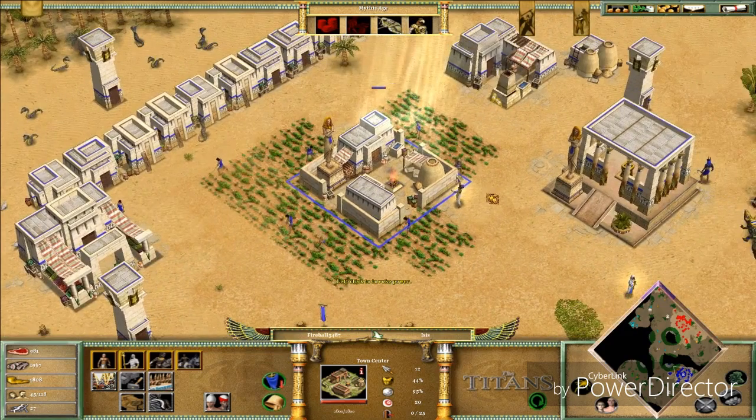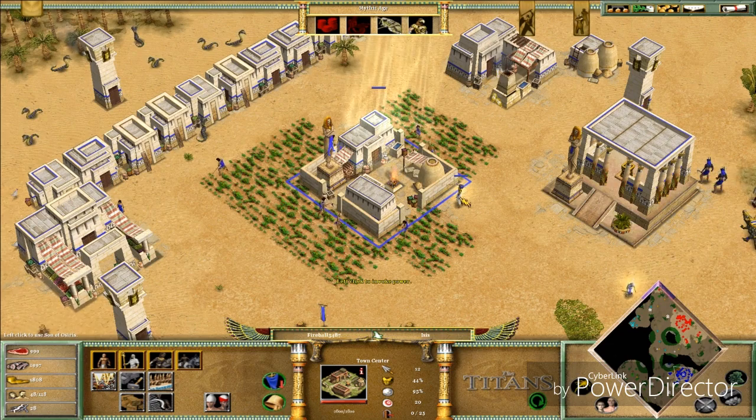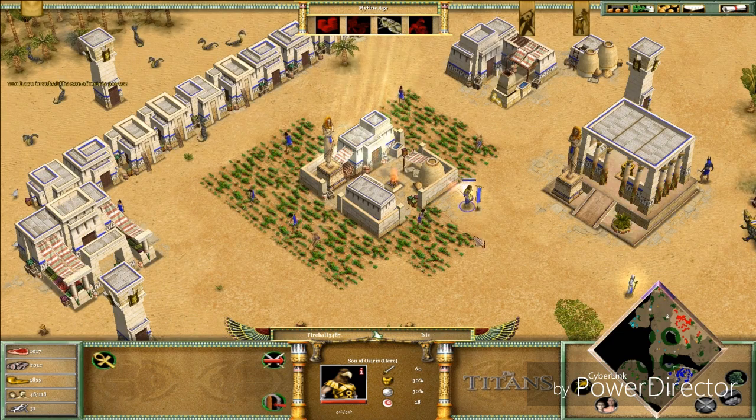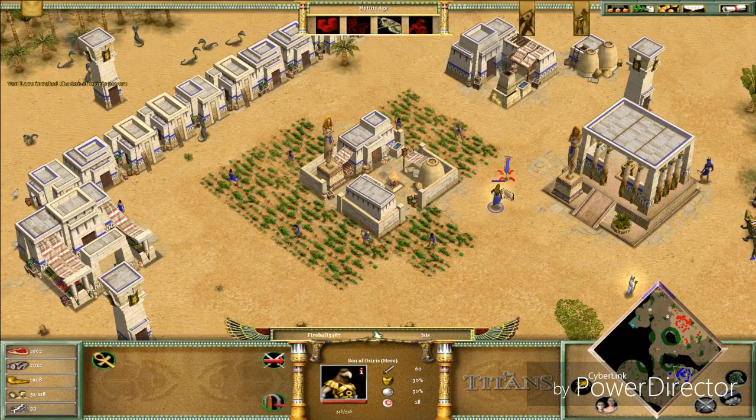The Son of Osiris is ready! Behold — the Pharaoh transforms into the Son of Osiris. Look at his voice — it's this deep, amazing godlike voice. Just like an echoing after-voice. I really want that voice. That's why this is one of the strongest units in the game.